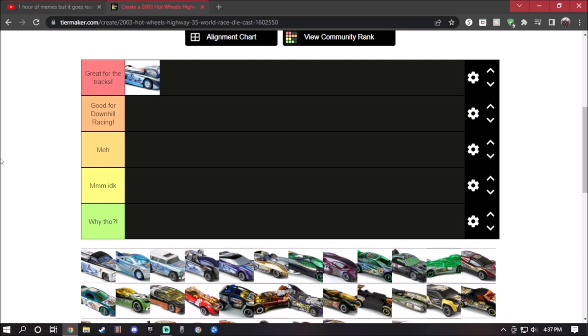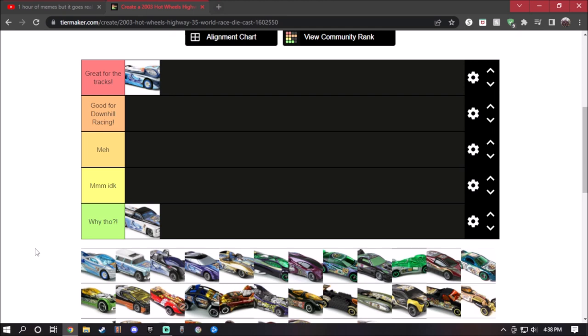Alright, the second car is Swishback, owned by Alex Wood, who is a friend of Vert. Just by looking at the model, the design of the front bumper — I don't think it's going to be good for the tracks. Downhill racing probably won't work because it will probably slide and scrape the track. So I may have to put it too low. The design of Swishback is not that great. It had a surfboard like Deora 2, but Swishback just would not work.